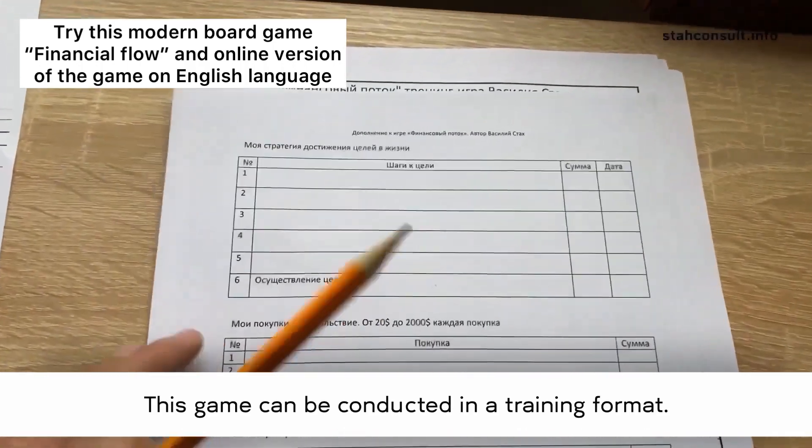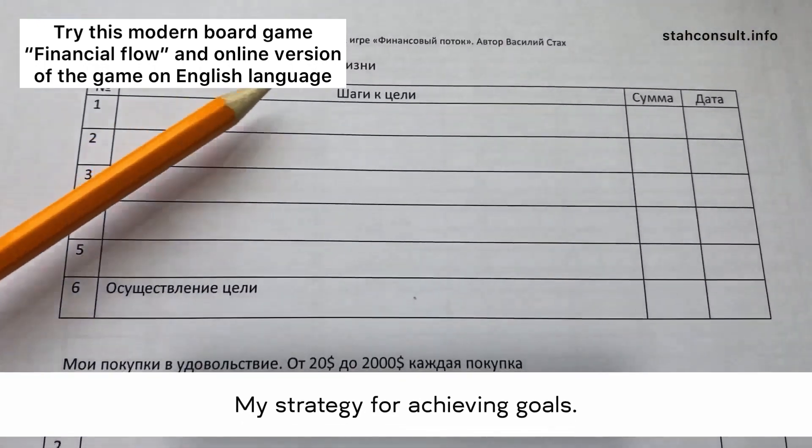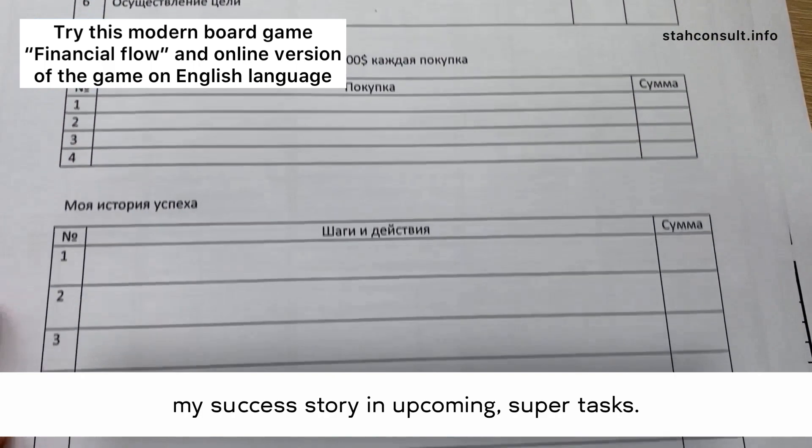This game can be conducted in a training format, and there are additional tables for this: my strategy for achieving goals, my purchases, my success story, and upcoming super tasks.